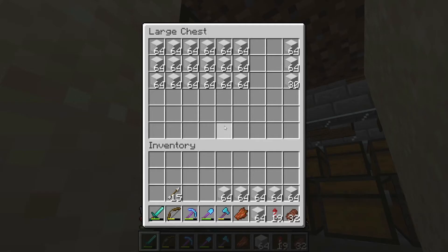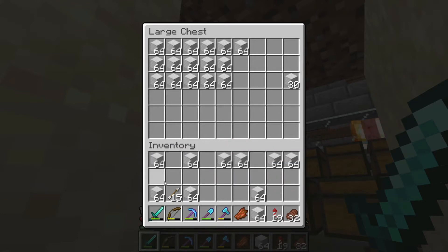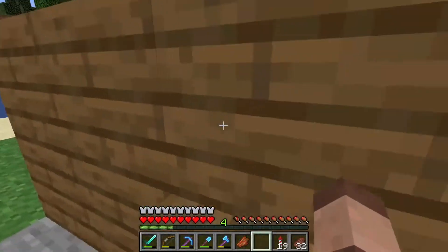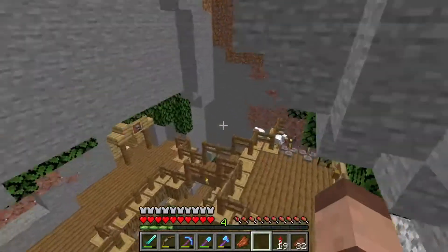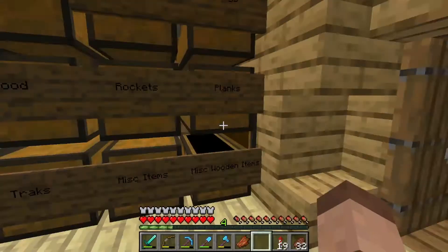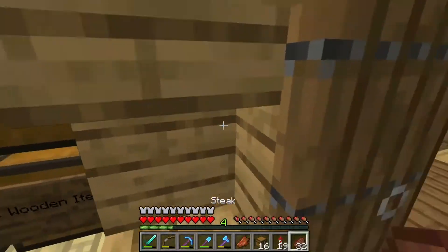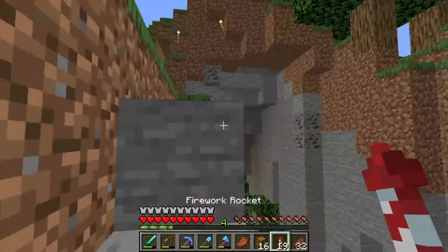I thought, you know what, let's be friendly — let's give out some stacks of iron blocks and say, you owe me a favour. There's nothing I love more than IOUs. So if we give two stacks of iron blocks to each player — let's see how many I've got here. I've got 16 chests. That's more than enough. I should probably leave some signs so they know it's from me.